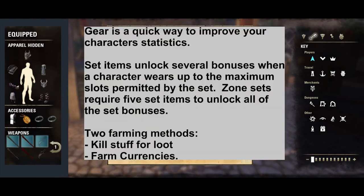Gear is a quick way to improve your character's statistics. Sets unlock several bonuses when a character wears up to the maximum number of slots permitted by the set. Zone sets require five set items to unlock all of the set bonuses. There are two farming methods: kill stuff for loot, or farm currencies.